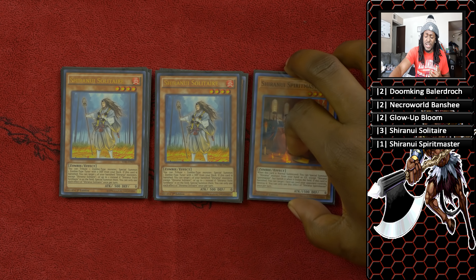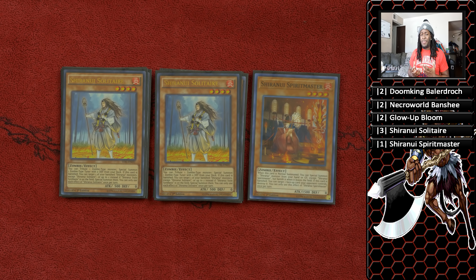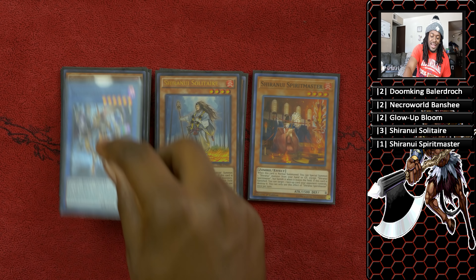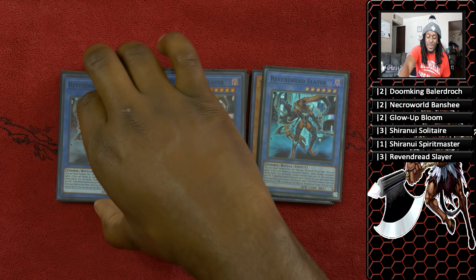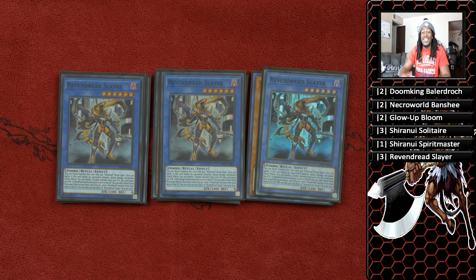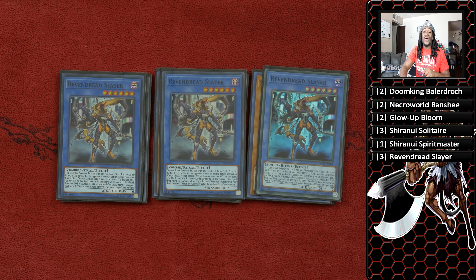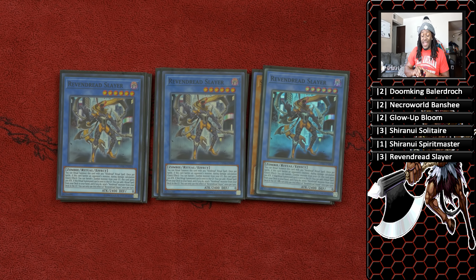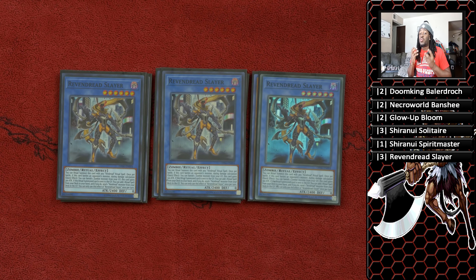One copy of Shiranui Spiritmaster — a card a lot of zombie players don't decide to play, but he's excellent. Not only does it destroy cards on your opponent's side of the field when it's banished, you can take full advantage of it with the new engine I'm running: three copies of Vendread Slayer. Vendread Slayer is insane — not only can you continuously summon this 2400 attack monster to your side of the field, he also triggers a Shiranui monster's effect, which is why we run Spiritmaster. He also gives us access to Beatrice the Eternal Lady, which is really good for this deck because it loves to send monsters from the deck to the graveyard.